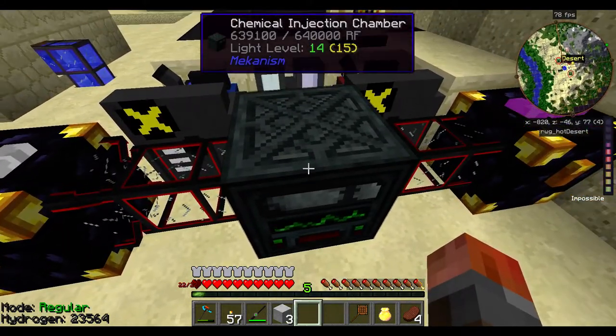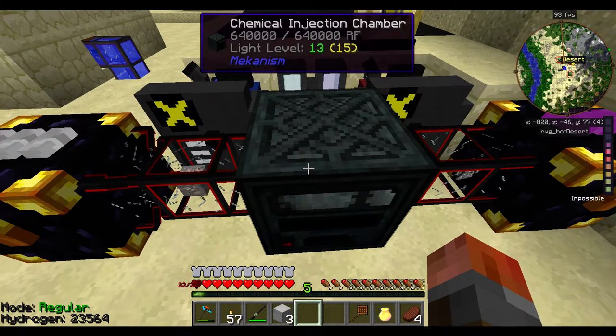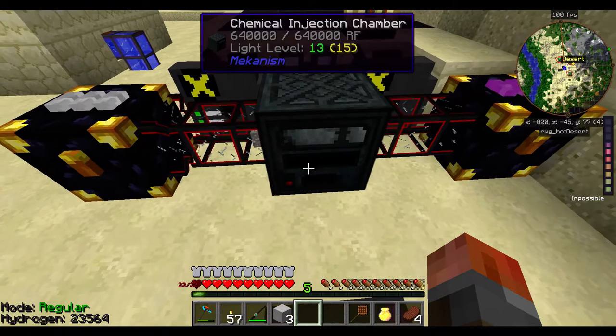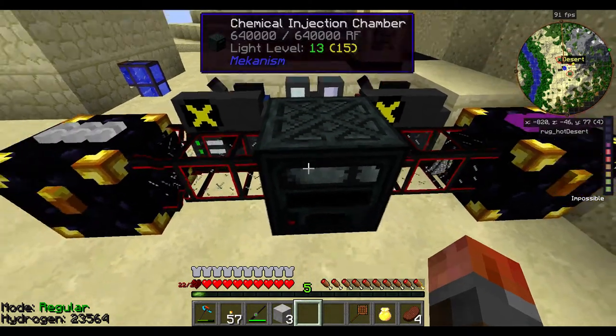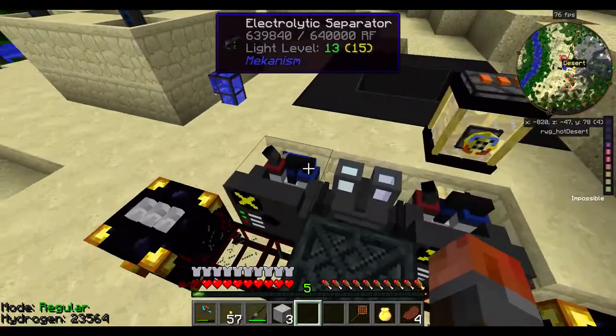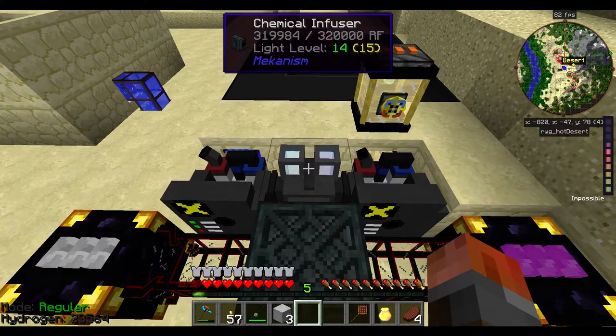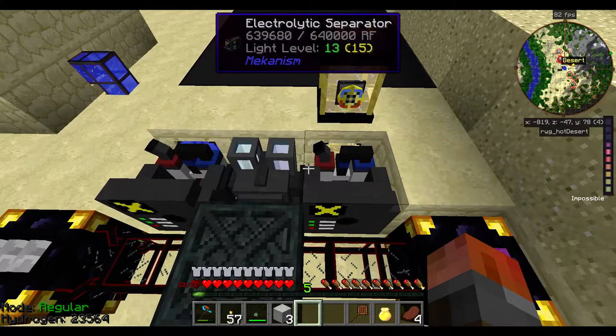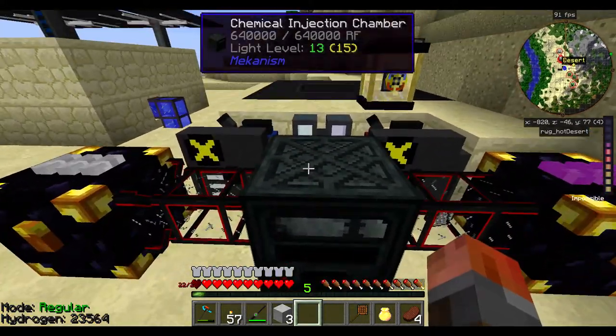That will produce hydrogen chloride and then it will no longer go into this — will it go into the chemical injection chamber? It might still be needed in there as well. Yeah, so I'm going to need a source of hydrogen chloride. Hopefully I can get this set up to keep up — if I need to, by just adding more energy. So that may be an issue I'm going to have to solve. I'm going to get on with moving this indoors.